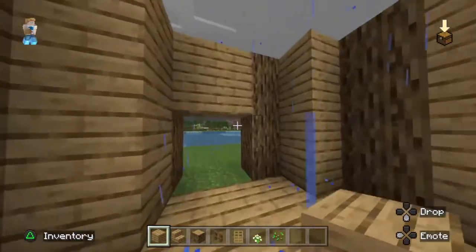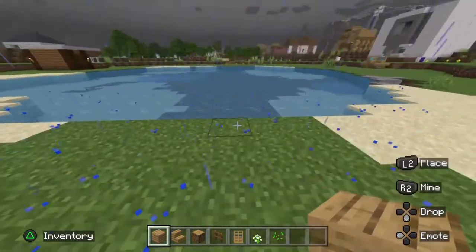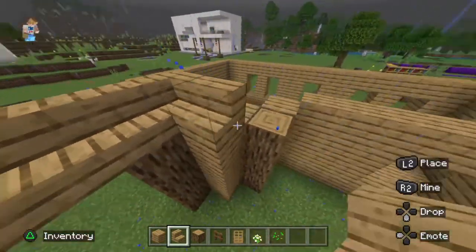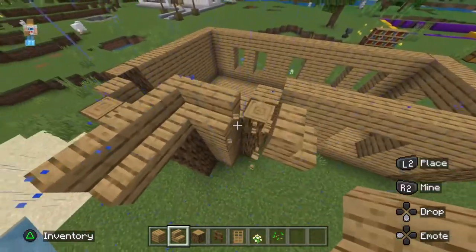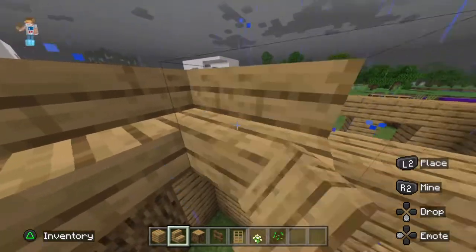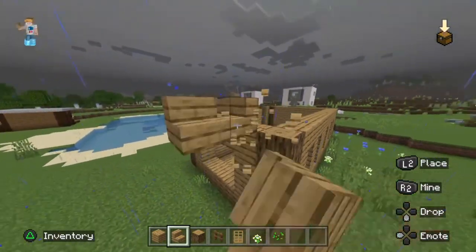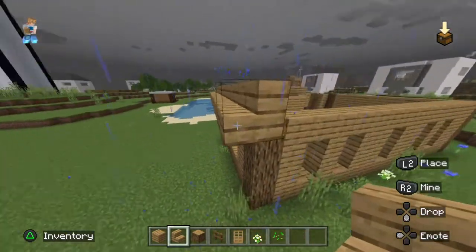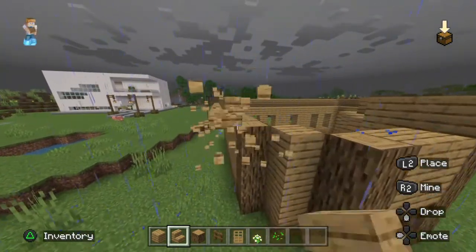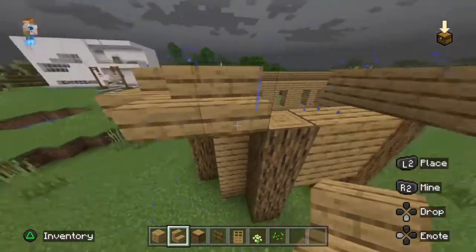Now we're going to focus on the roof. We're going to build a decent roof for this lake house. If you've only got wood and haven't really got cobblestone yet, I'd recommend building something decent. We're going to go all the way around like so, not going on the edge but going around it. This gives it a nice aesthetic — it makes the house look cleaner and nicer, especially for newer players without many resources.